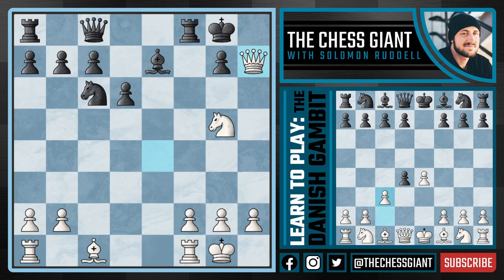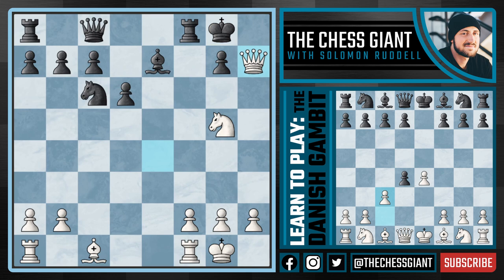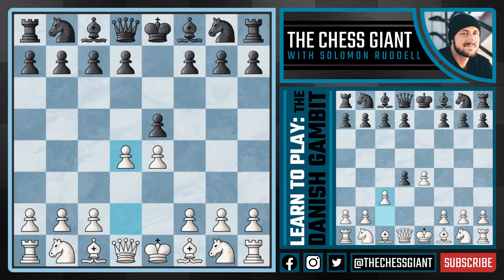That covers the accepted lines and variations. Going back to the second move in the Danish Gambit with d4, we're prepared to meet e takes d4 with c3. If d takes c3, we can play either bishop c4 or knight takes c3 - both are great options, really up to you which one you prefer. But what happens if black doesn't take the pawn on c3 and instead goes into one of the declined variations? First off, if d3, we don't need to be too worried - we simply take back with the bishop with tempo, even out the material, continue to develop our pieces and we're just playing chess.